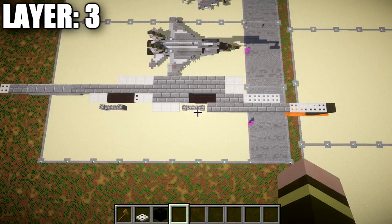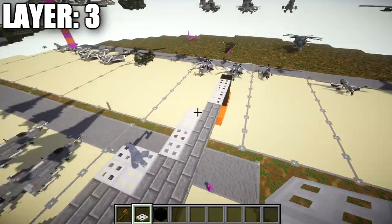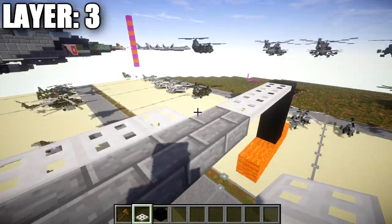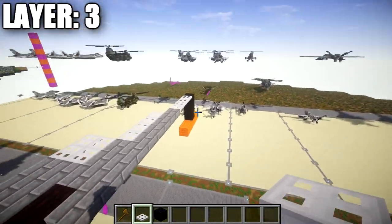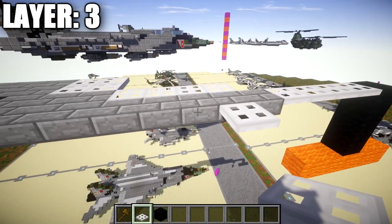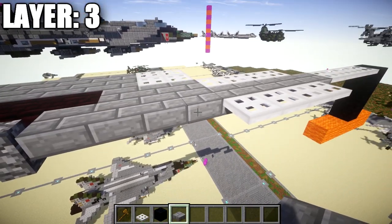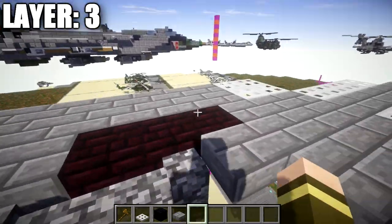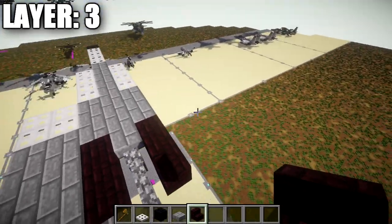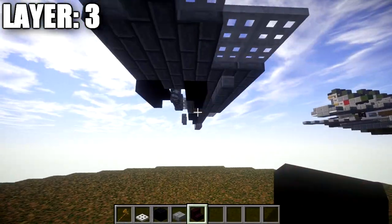Go back three blocks and place a row of three cobblestone walls — that completes the very center line of the aircraft. Everything we build on the right side will be mirrored to the left. Starting from the second stone brick slab from the front, place an iron trapdoor to the side, followed by three iron trapdoors back. Then place three stone brick slabs, followed by another row of three stone brick slabs on the side to create the hard points for the missiles.